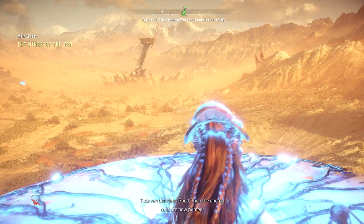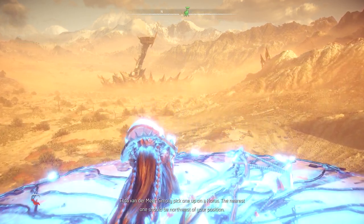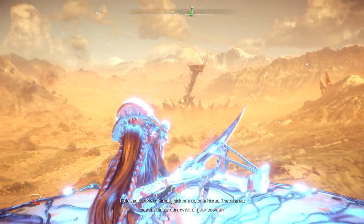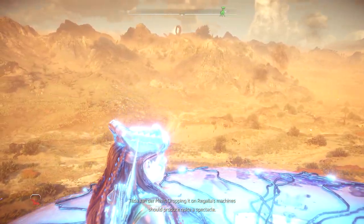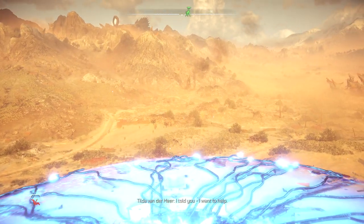Good, and the energy cells are now primed. Simply pick one up on a Horus. The nearest one should be northwest of your position. Dropping it on Rigala's machine should produce quite a spectacle. Thanks for the assist. I told you, I want to help.